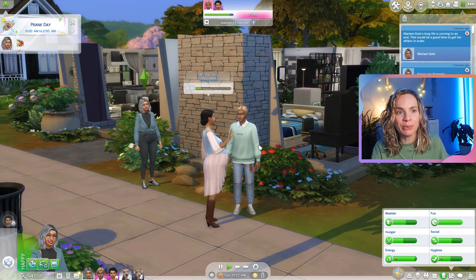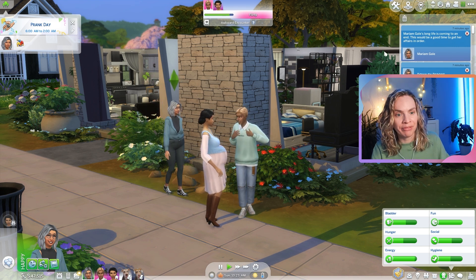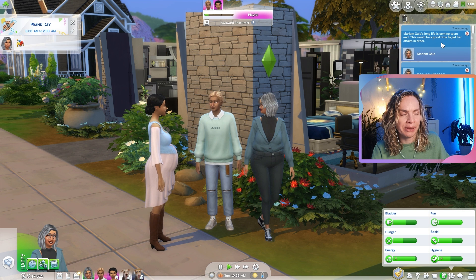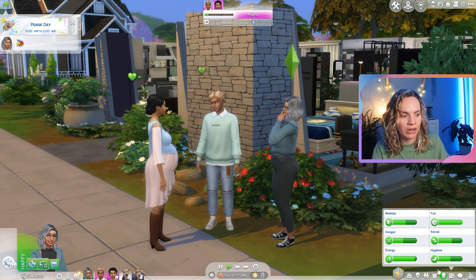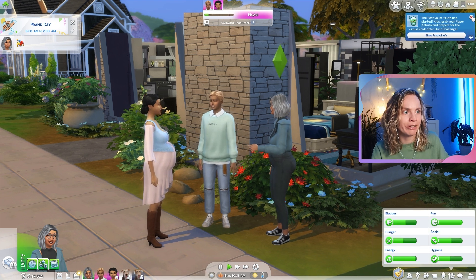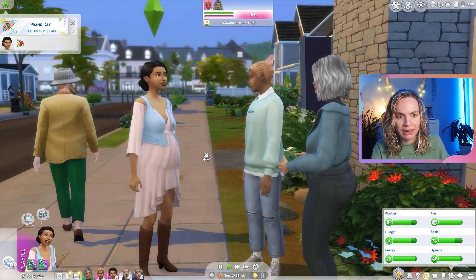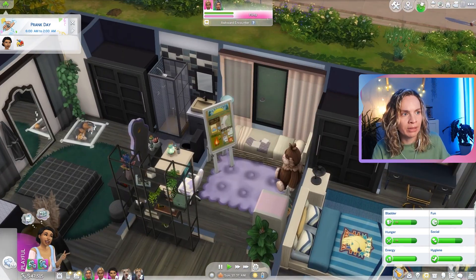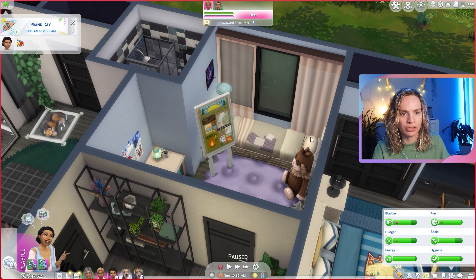Here we are right where we left off. We got a pop-up about Mariam Gail's long life coming to an end, which is scary. She's not glowing yet but she will be soon. We need to give Melina a makeover and set up a nursery, so let's do that right now. Let's delete everything in this bedroom.